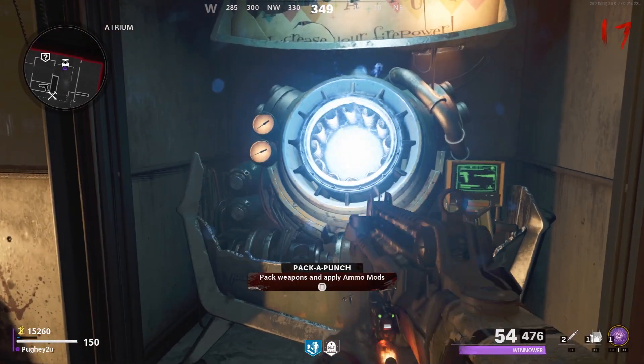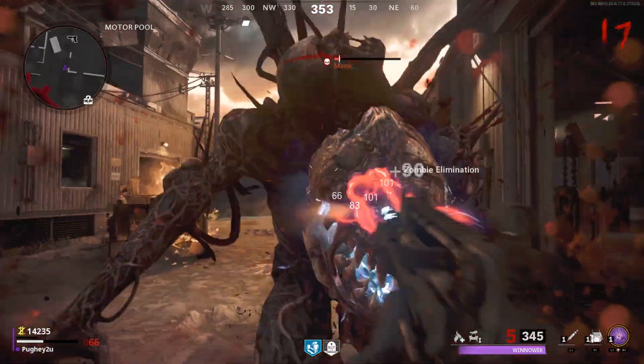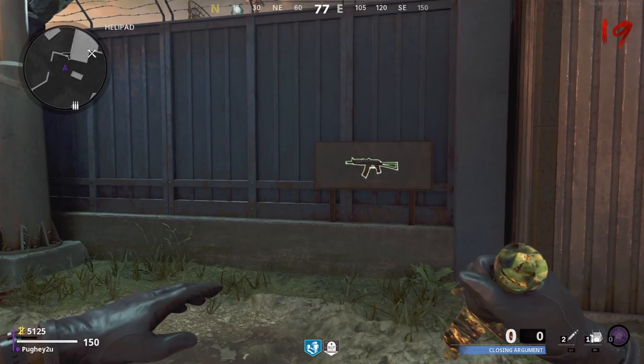Now, I did also try and pack-a-punch my weapon to see if that would change anything. So I went and pack-a-punched my FFAR, carried on with it as usual, and it didn't get rid of my weapons — I still had all three, so that didn't really affect anything.